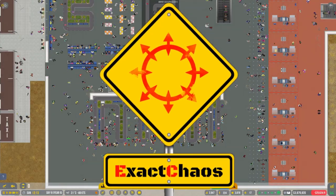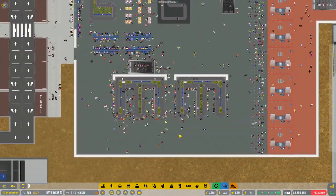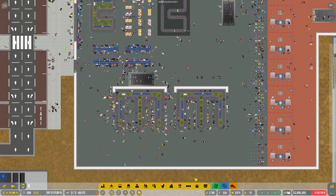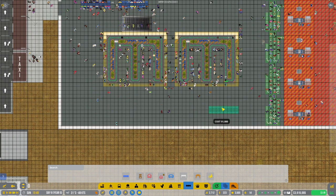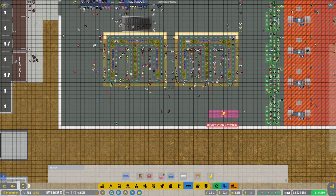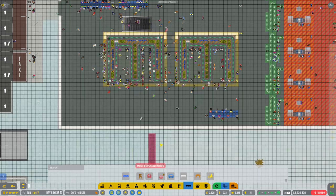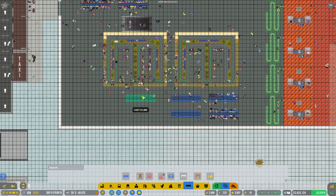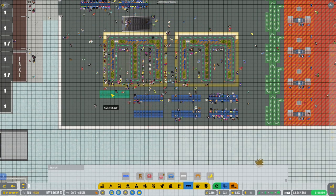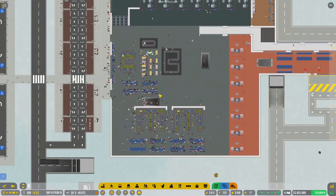Hi guys, I'm Exec Chaos and welcome back to another episode of Airport CEO. We are continuing the Big Bird International Airport and we have the new baggage claim system up and running. A good old restart is all that was required, so I'll quickly finish off what we've been doing here. I'll simulate construction off so I don't have to worry about builders, and we'll slot in tons of seating for people to wait for their baggage.